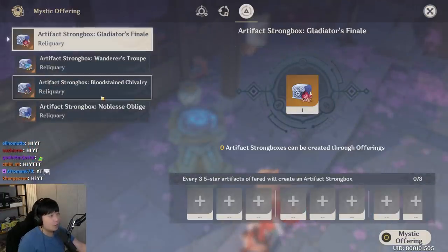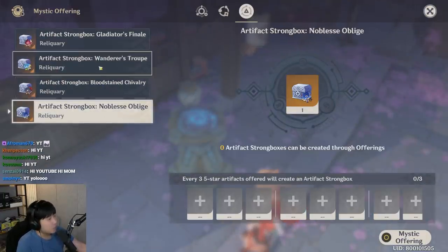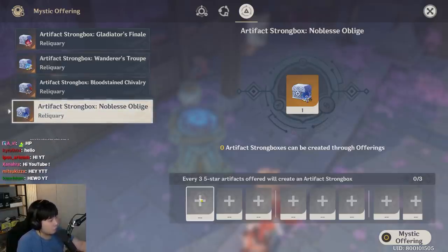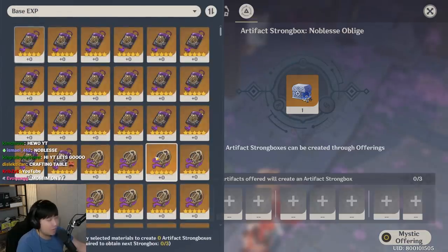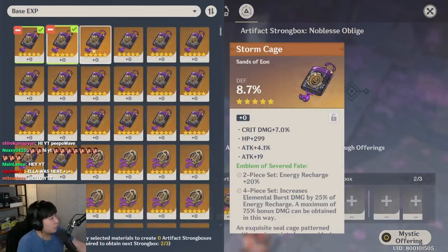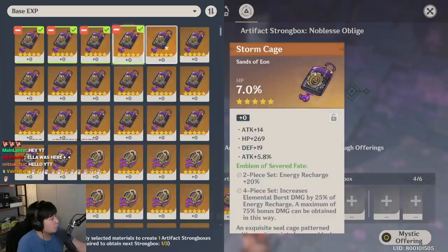...craft. So we are gonna make some random artifacts — it could probably be Wanderer's, it could be Noblesse. I'm gonna be recycling a lot of the bad artifacts that I've been farming. Here we go: defense, no double. Defense, defense, attack, no crit rolls, HP, defense. Hopefully by watching this video you can learn how to sort some artifacts out — unless you're really desperate you're gonna be recycling those.